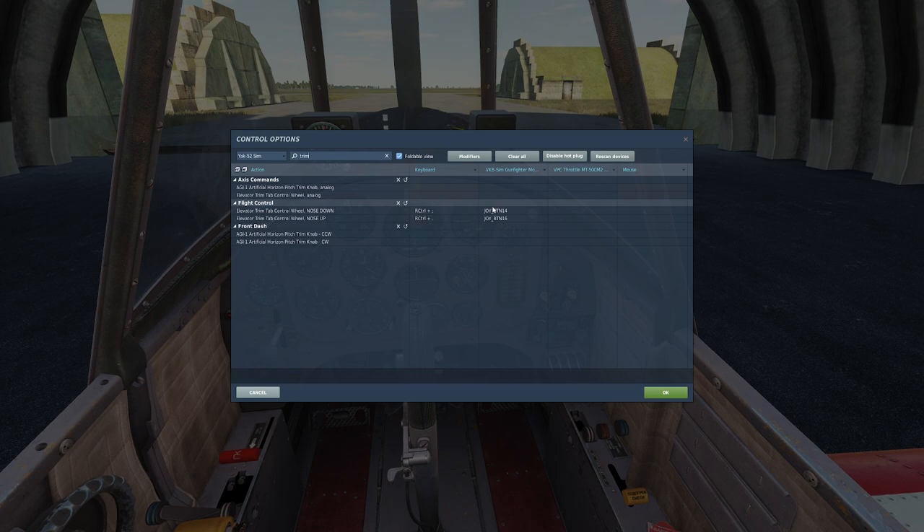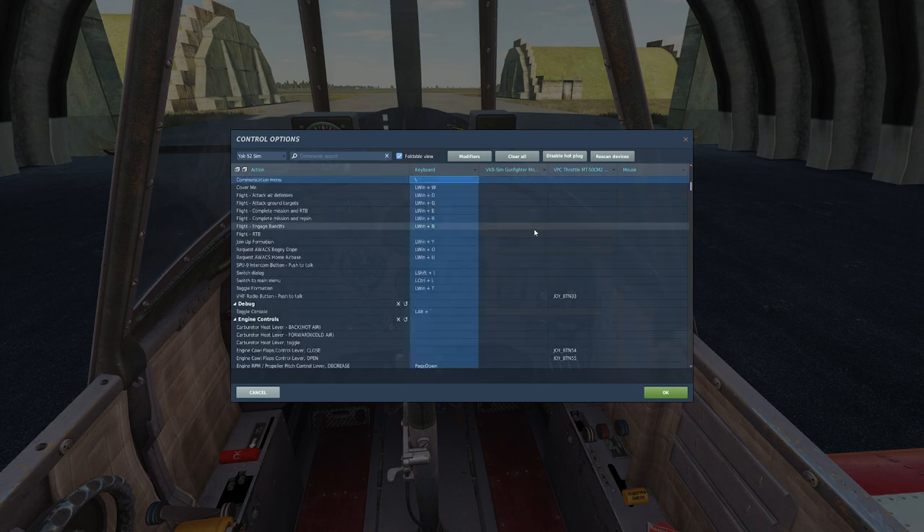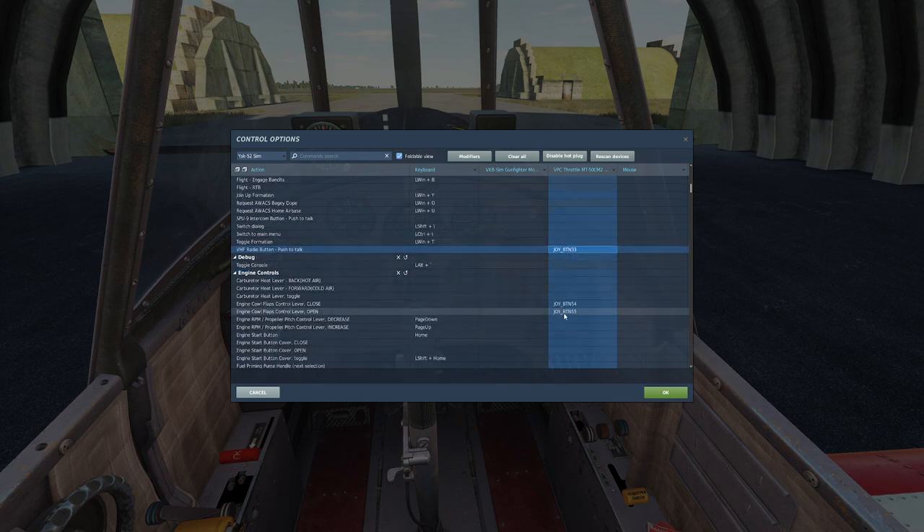With this aircraft, we can actually preset the trim in the special options, giving us better control depending on cruise speed. Another button I like to bind is to open up the communication menu — we simply press the slash key, or you can assign a specific button. It depends on whether you play multiplayer and need to communicate with teammates. These are all issues we'll look at in detail later on.